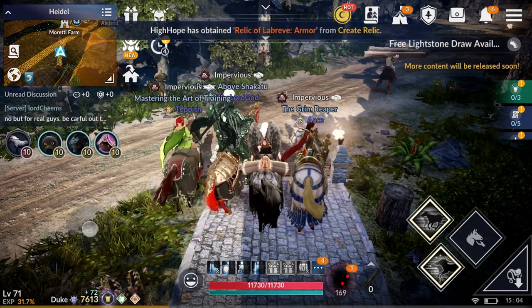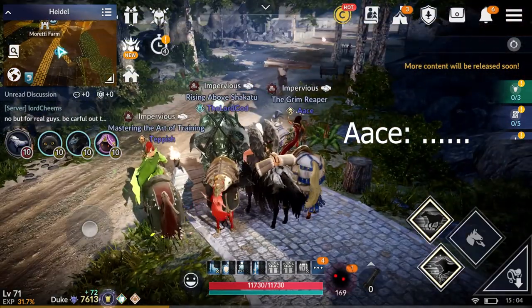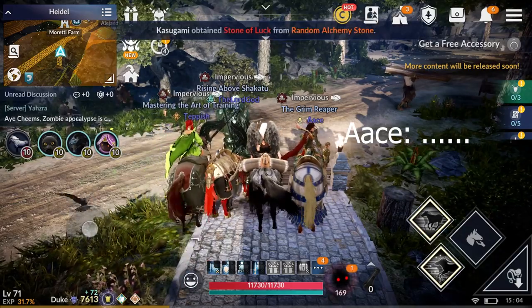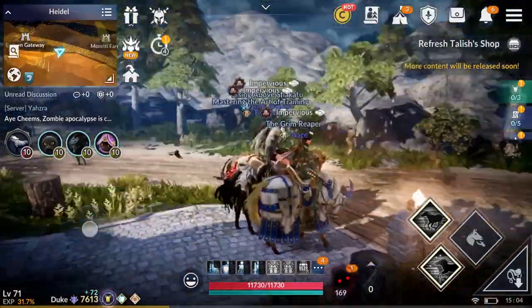And Ace, tell us a little bit about the horse. Cicero. Cicero. Oh, fancy. It's a T-6. I only have one running skill on it though. Ace is afraid to play, by the way. So she does deserve a T-6.